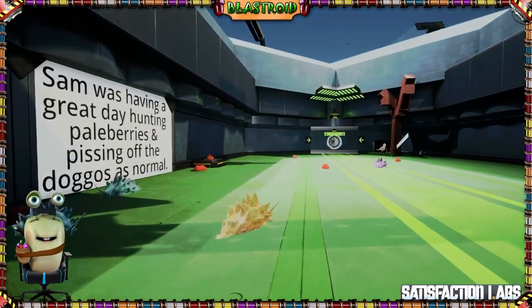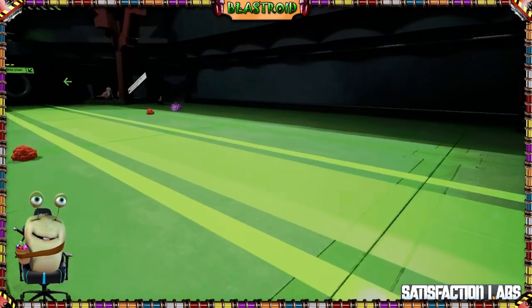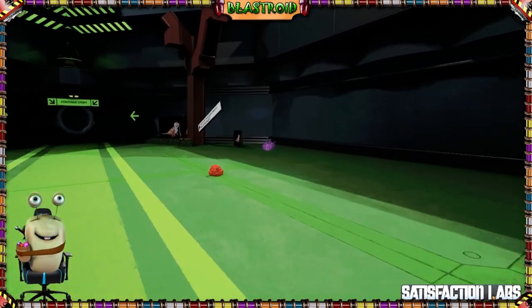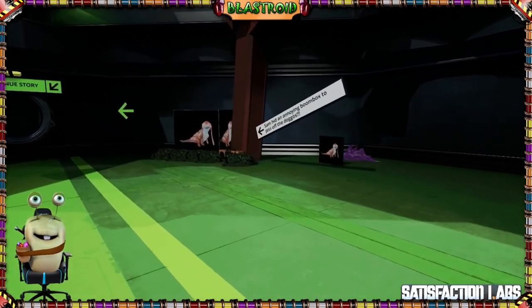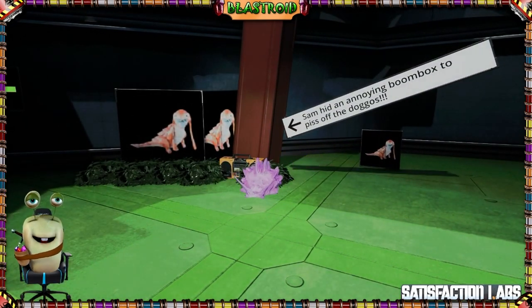Sam was having a great day hunting Pellberries and pissing off the doggos as normal. There's Sam — Sam is the purple one. You can see here Sam has hit an annoying boombox to piss off the doggos.